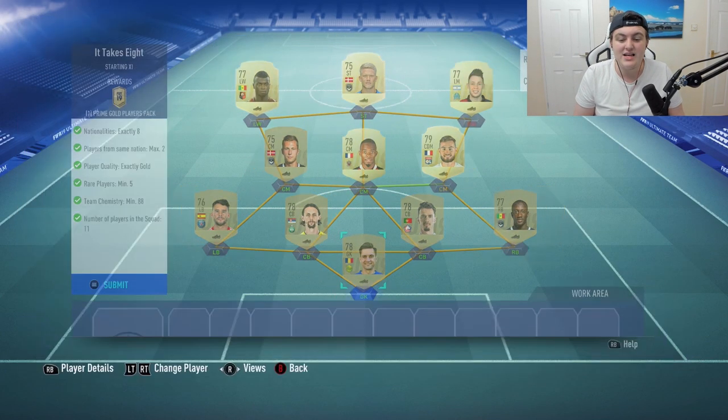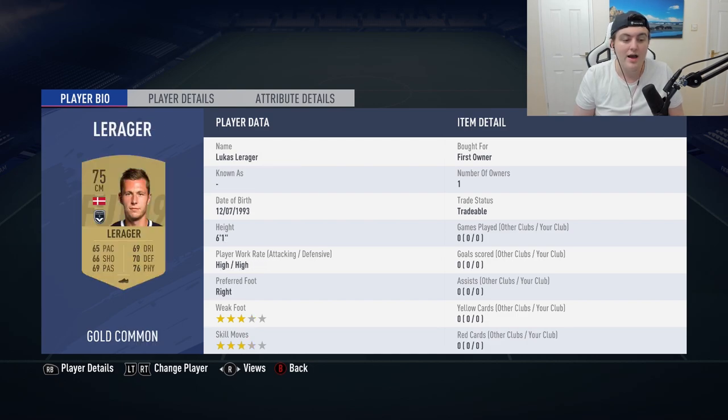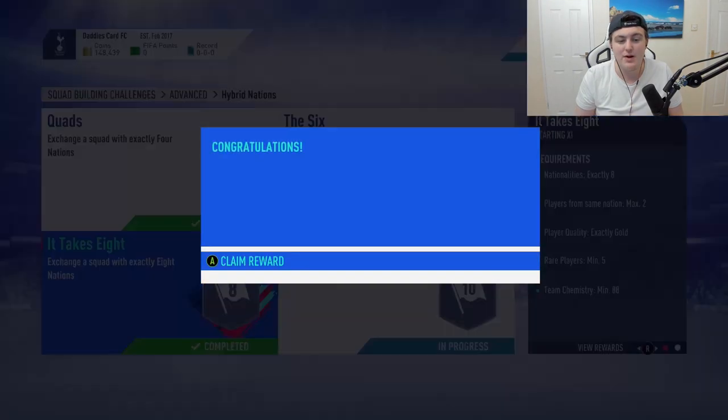This is the next one — It Takes Eight. I do have loyals on these players but I can't imagine you need loyalty. We have the goalkeeper, Sabale, Jose Fonte, Zubatich, Bernat, Toussaint, Ciprian, La Raja, Campos, Cornelius, and Niang. Go ahead and submit that and we get ourselves a prime gold players pack. The advanced SBCs are always incredible.